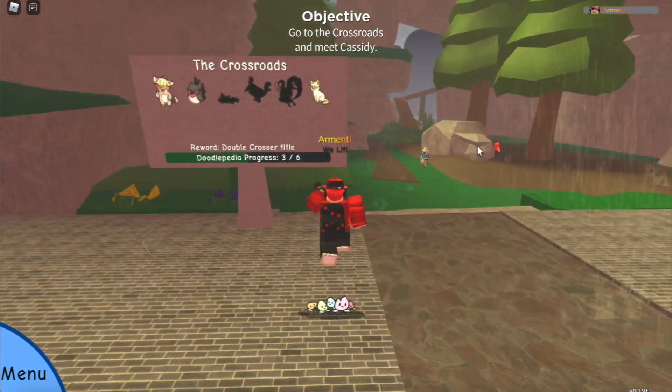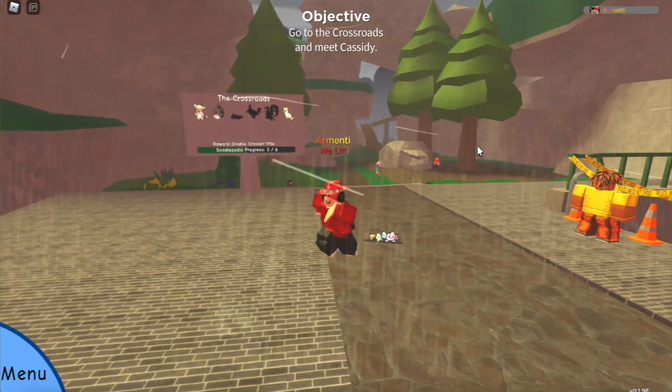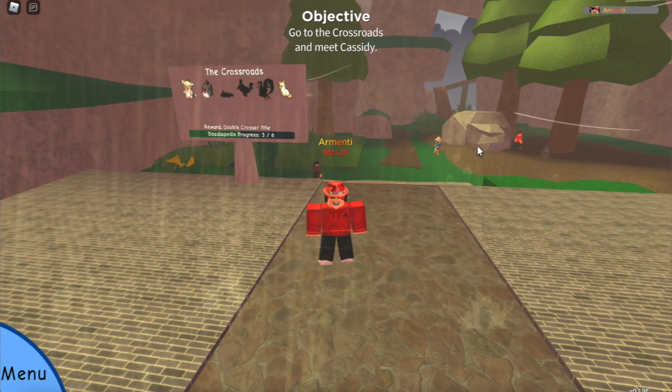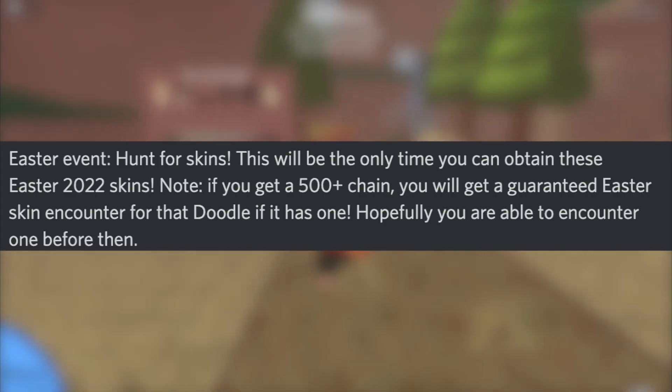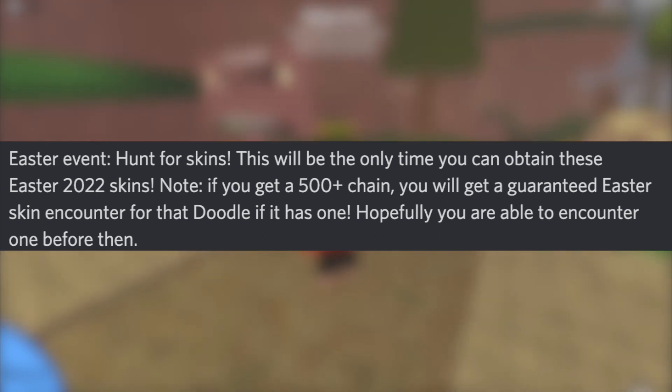The developers made it so that if you chain 500 of the doodle you're hunting, the 501st encounter of that doodle will be the Easter skin. I've made a video before on chaining and there are many videos on chaining if you don't know how. So let's say you strictly want to find the Pevlet Easter skin — you go in the wild, start hunting, and if you're not finding it, start chaining Pevlet.